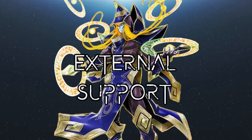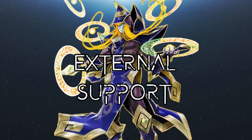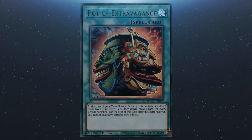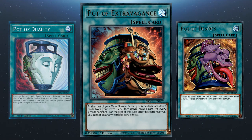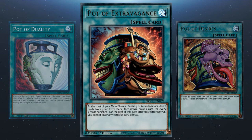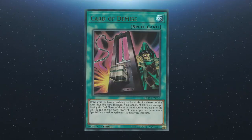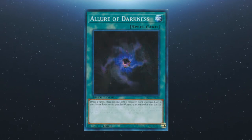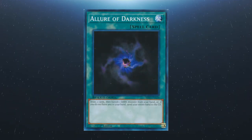Gravekeepers can't win in the modern game on their own, so looking for external support is a wise choice. Starting with draw power — Pot of Duality, Desires, and Pot of Extravagance all work very well in this deck. Extravagance is the best option given that most of the important extra deck cards really are just the fusion and utility options, but Duality and Desires are more budget-friendly and there's an argument for keeping extra deck options available. Card of Demise was a fantastic choice for this deck but is currently limited in the TCG. You could also consider Allure of Darkness since you can still banish from hand, but there can be some drawbacks.